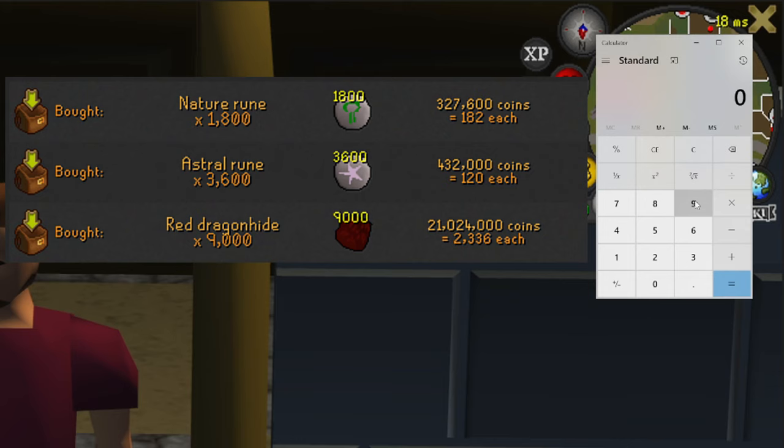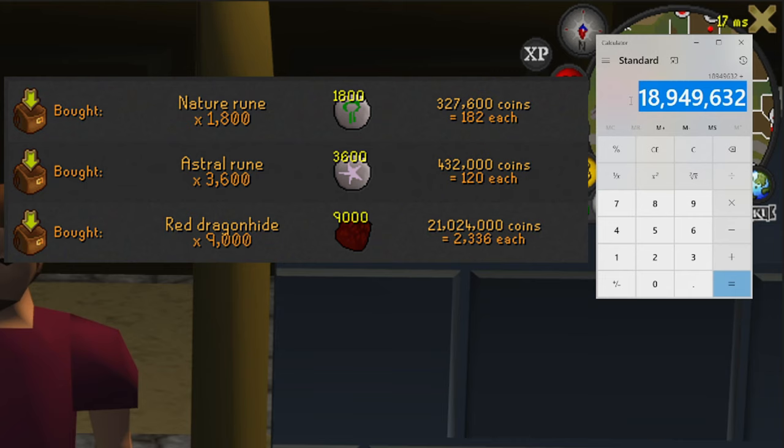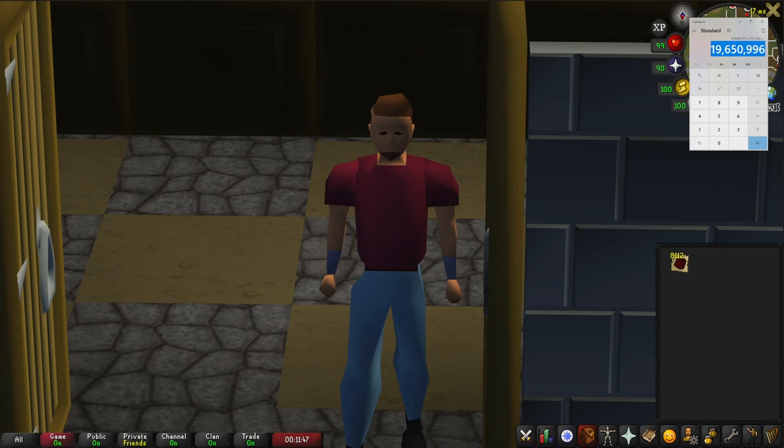We got 8,112 leather and we paid 2,336 GP per dragon hide. So 8,112 times 2,336 comes to 18,949,000. Then we add our rune cost of 701,000 on top of that, so our total investment for this video was 19,650,996 GP.